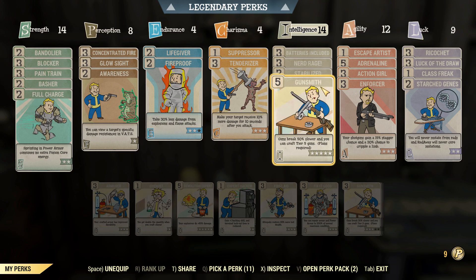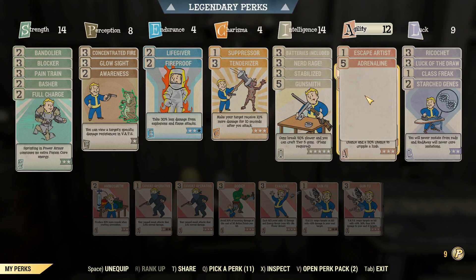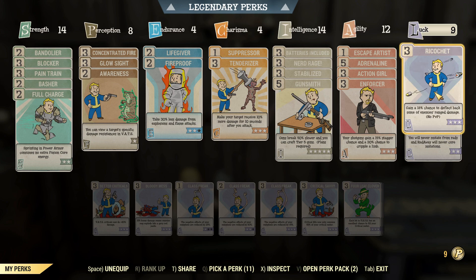Gunsmith is there to keep this thing going for as long as possible — 50% slower breaking, very useful. We've got Action Boy/Girl to keep my action points coming in, because in Power Armor I don't have access to all of my Unyielding gear which has AP regeneration on it. Unfortunately I'm missing out on three extra points I could use for Thru-Hiker, but we'll just have to live with it. We've also got Luck of the Draw — if that triggers when we're bashing something, that means we salvage a little bit of condition on that particular hit, which may mean it lasts slightly longer. Ricochet is there too; that synergizes well with Vampires, so if something shoots us with an automatic rifle and a couple of bullets deflect back, we can successfully tank the damage.